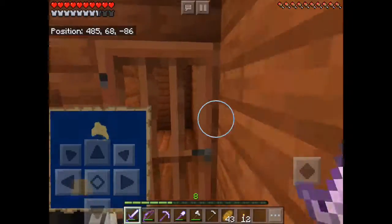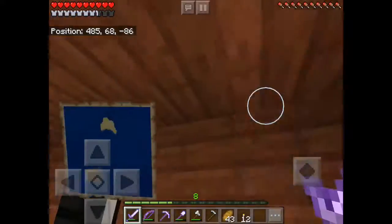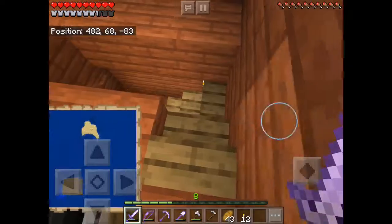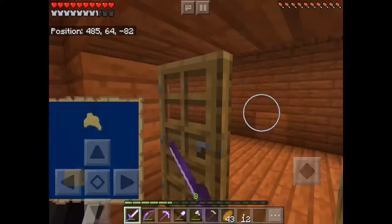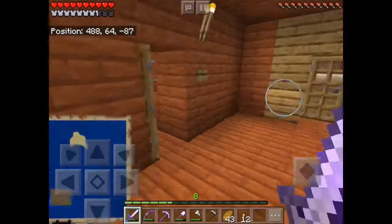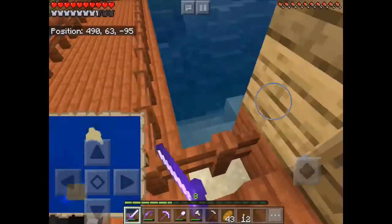Over here is our guest bedroom, with a bathroom that's three times the size of mine. If you want to know how to build it, go to my tutorial from a couple weeks back. We'll go down there later. And now over there is my seating room, and there's a sneak peek of what's coming up.